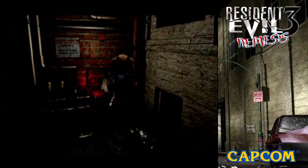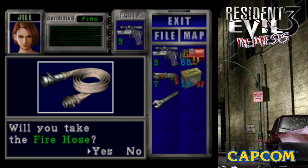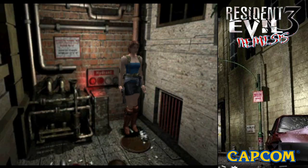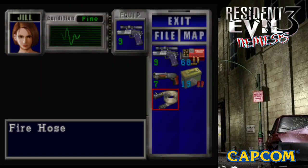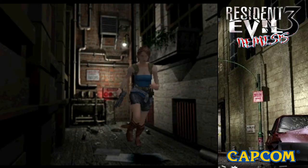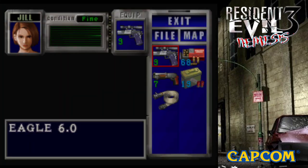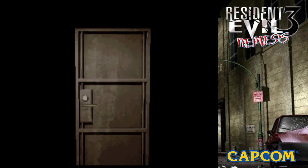We're gonna use the wrench to get the fire hose. One fire hose, thank you. I'll put the wrench back. By the way, how does this huge fire hose take up the same amount of inventory space as a wrench? This should be like two inventory spots or something. There are big guns in this game that only take up one slot, whereas in RE2 they took two spots.